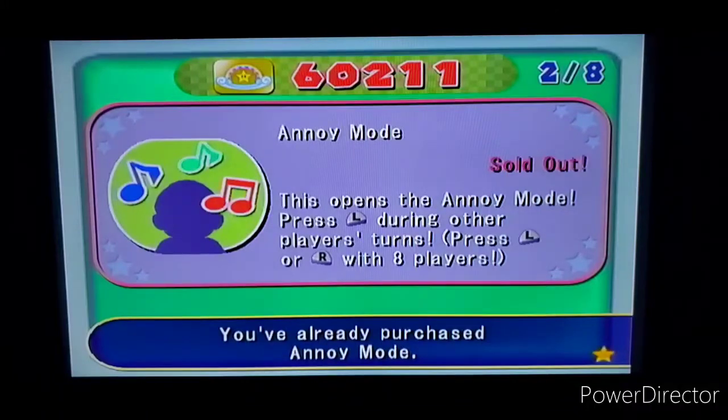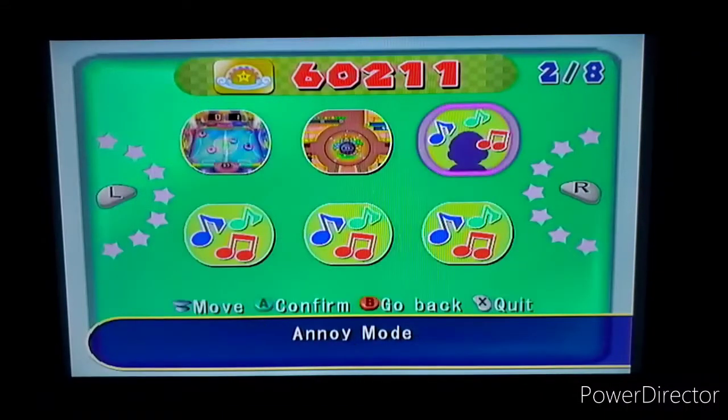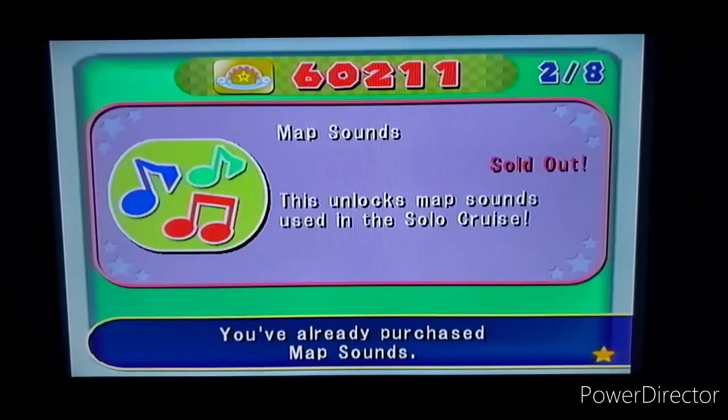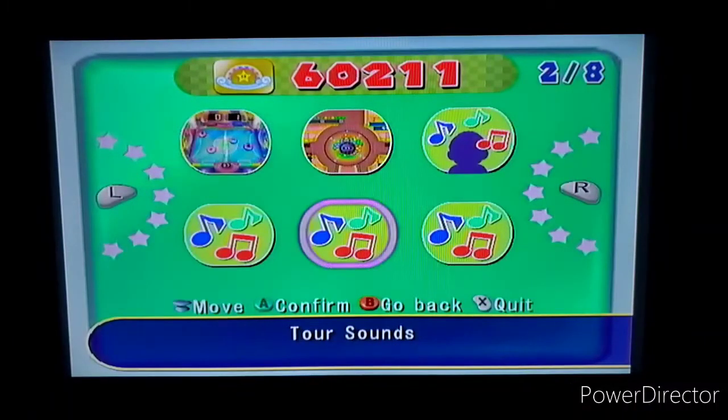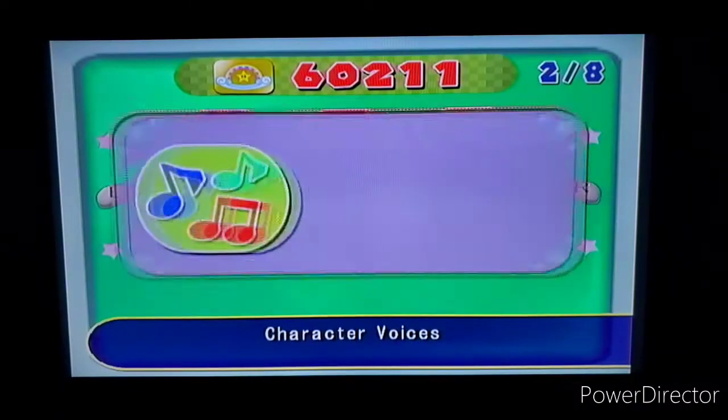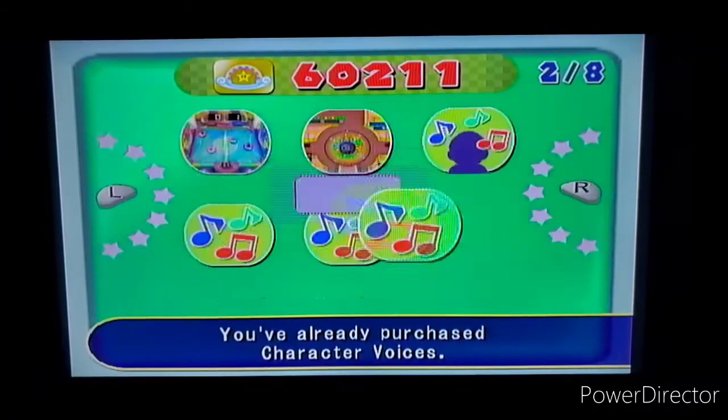Now the annoying mode - this is the taunt mode. You have to buy it, it's not available at the start. You press L or R to taunt - press L when playing solo, and L and R to taunt with both players. I want to do a video on that but it's a little extra - it should be another video. You can also unlock some music, like the map sounds used in solo cruise so you can hear the board music. And character voices where you can hear the characters when they win and all that.